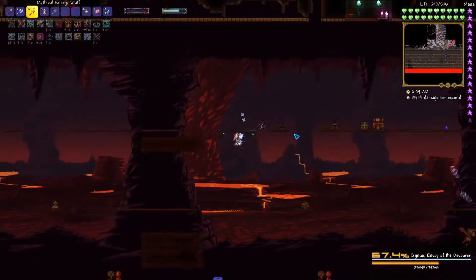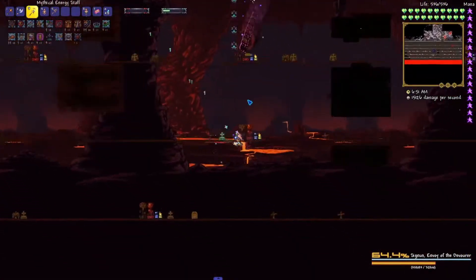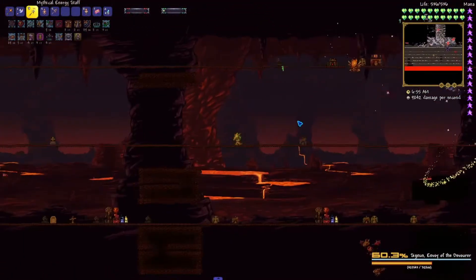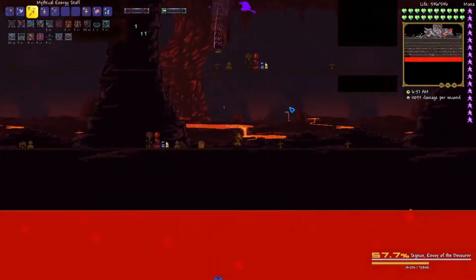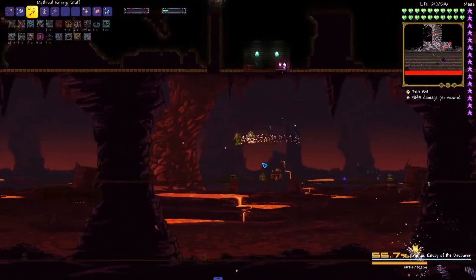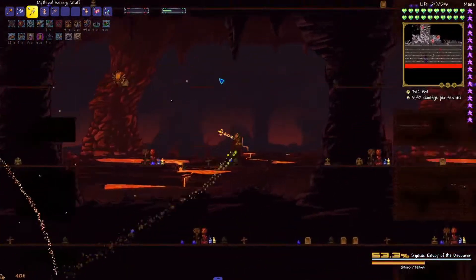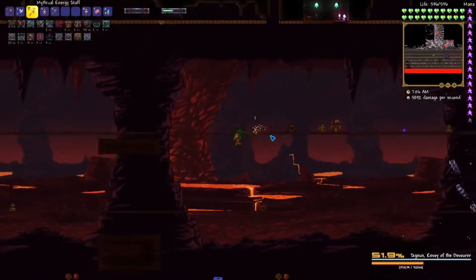The nice thing about Summoner here is that it's breaking all the cosmo lamps for me, which is really nice because those projectiles can become a literal issue later down the line with any other class. But with Summoner you just break them instantly, and I think that's where some of my damage is going with the energy staff.